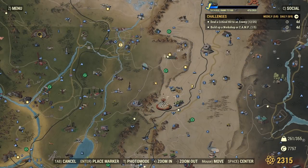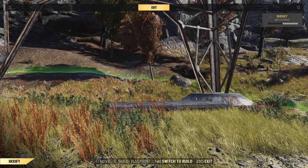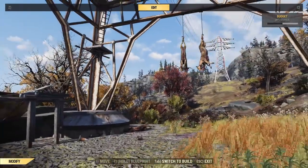Let's have a little look at where we are. The top of the world is just across from us here, just near Morgantown, Fort 76, and we're not too far at all from Bolton Green. So a convenient little spot this one, just on the edge of the Forest and Savage Divide.